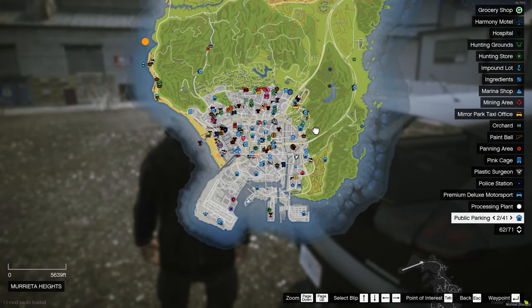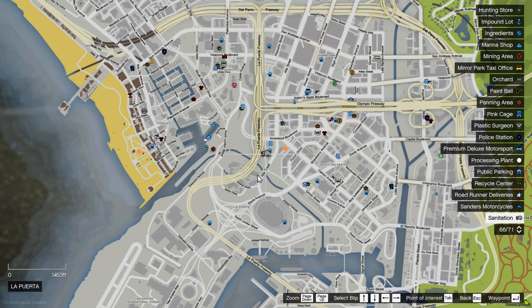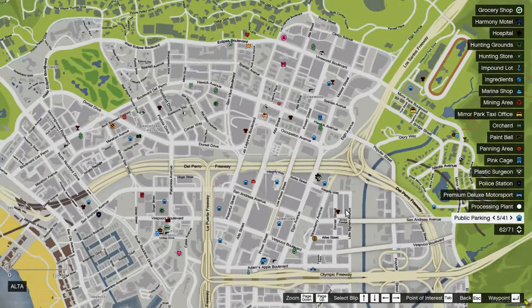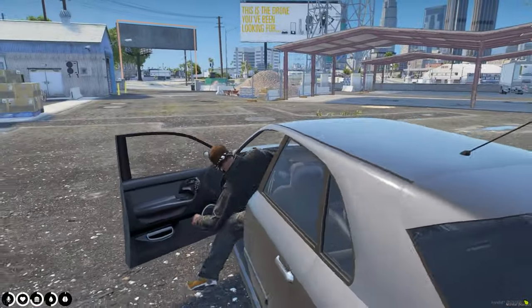My personal recommendation for starting out on the server is the Sanitation job. Get a group of three or four people, head over to the sanitation job, and it pays out really well. You can also get little blue bins, exchange them for materials, sell the materials, and make even more money. With three or four people it goes by really fast and is a lot more fun, and you all get paid out quite a bit. Definitely my top recommendation for a new player.